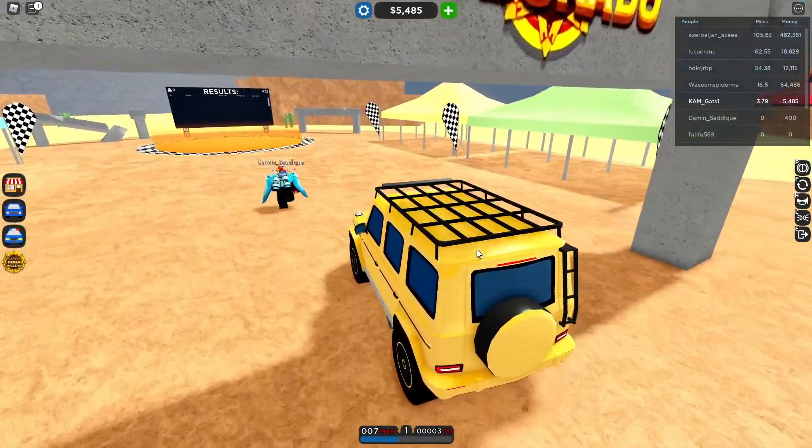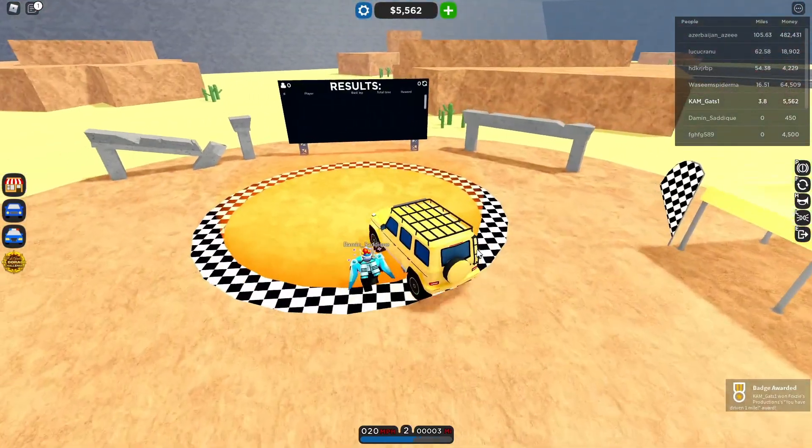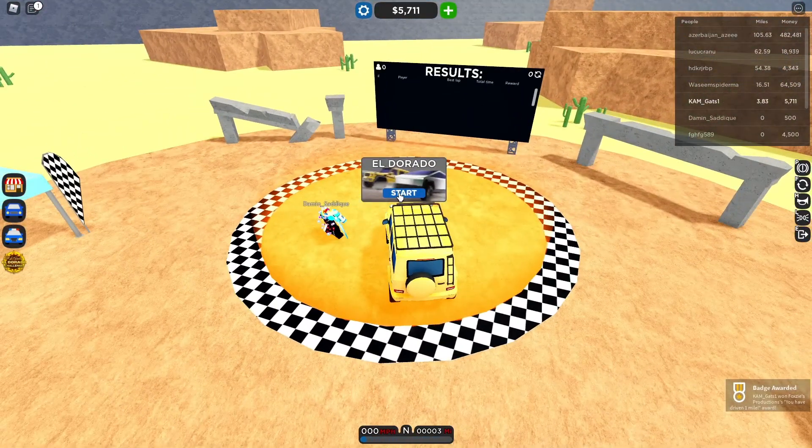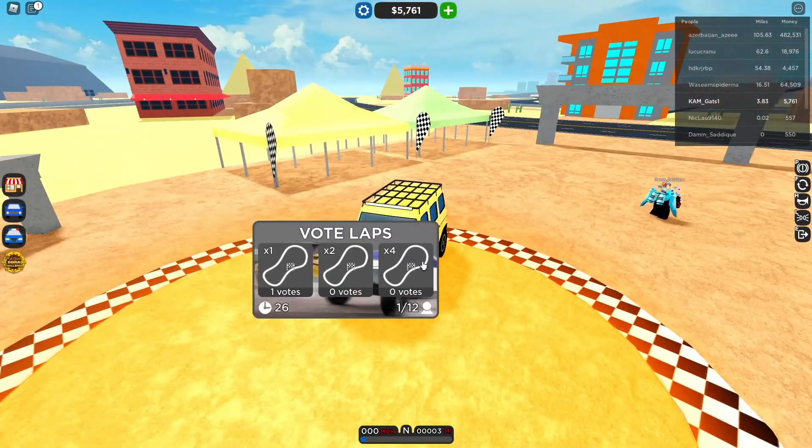Now drive into the orange circle. Press start, then select 4 laps. You are going to do 20 laps in total, so you might want to do 4 laps 6 times.